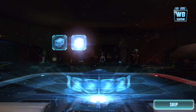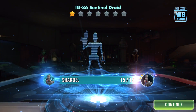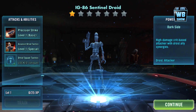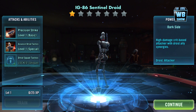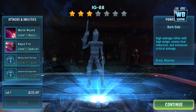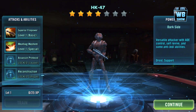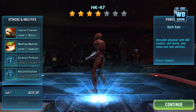In the card, there's this black kind of card. You get a hundred thousand credits and you get Sentinel Droid shards — 15 of them, and another Sentinel Droid shard. Wait, this is the character — my bad. This is IG-86, and the next one is IG-88. There it is — dark side characters. It's really welcoming. Welcome to the dark side — this is how I feel right now.